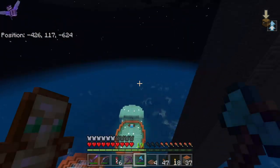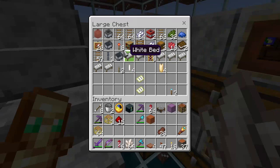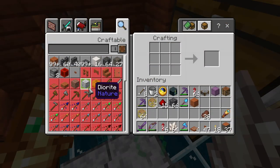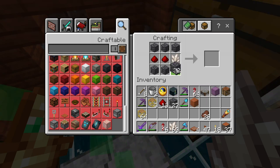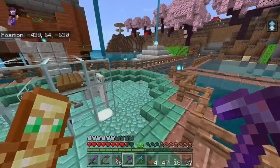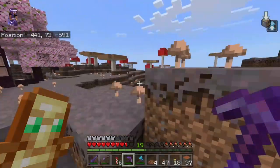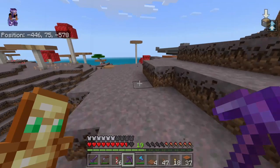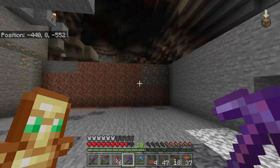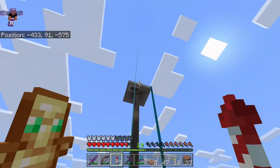We should probably build the trident killer before we get too far ahead. We'll get some quartz, some redstone. Do we have any observers already made? We don't. I think we need cobblestone for this - do we use cobble deepslate? It does not work, that's a shame. We're gonna get some more cobble then. We're gonna need four observers, four redstone torches, a lever, some hoppers, and some chests. Should be plenty of cobble for now - I don't think we need a cobblestone generator when we have the whole world full of cobblestone.